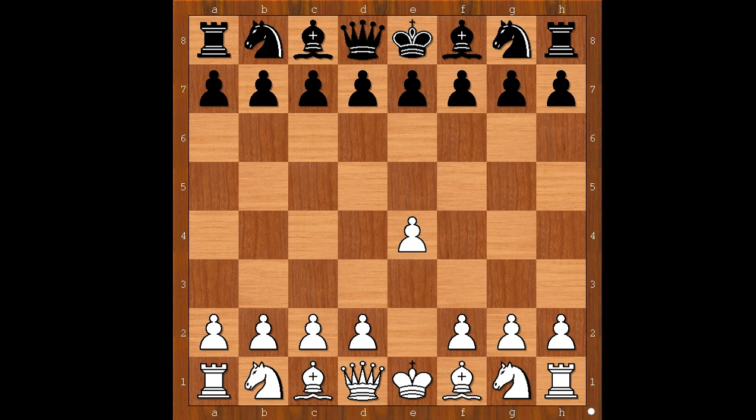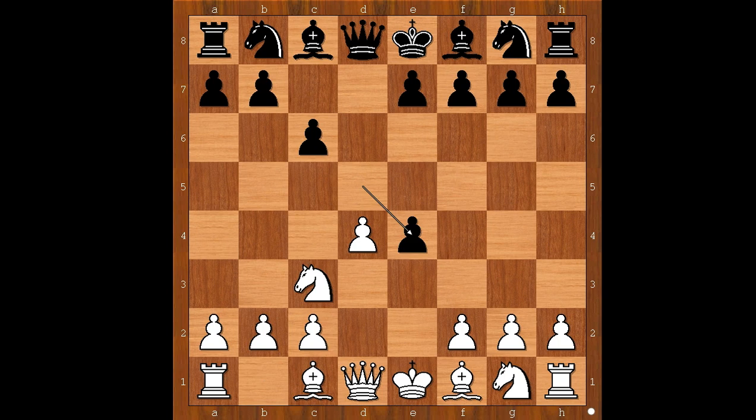Jordan Van Forrest had white pieces and he started with e4. Igor Kenkin played c6. d4, d5 — the Caro-Kann defense. Knight to c3, d takes on e4, knight takes on e4, bishop to b5, developing the bishop before playing e6.